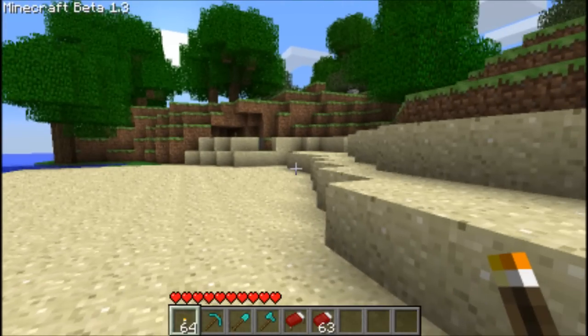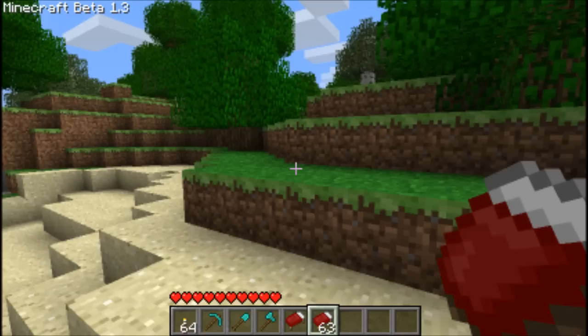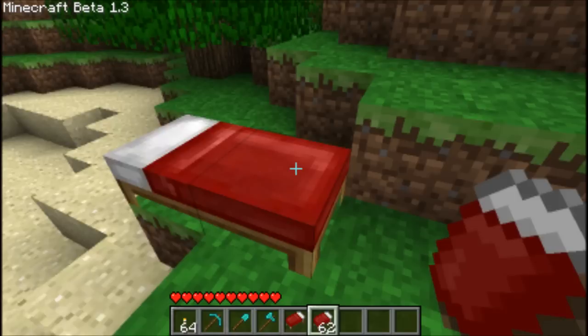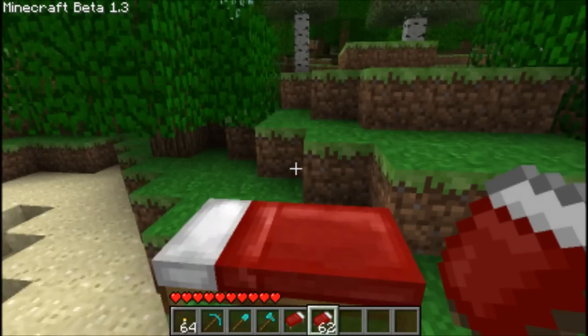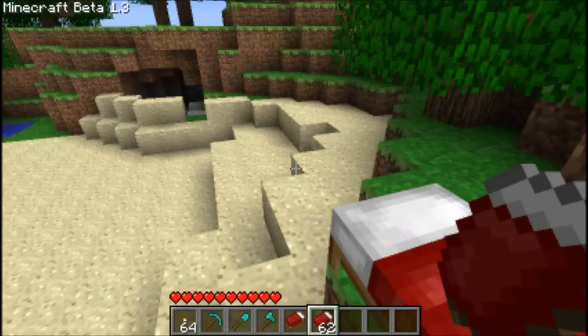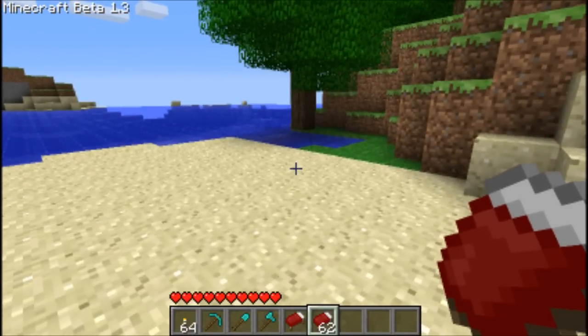If you're wondering what these other items are, I'll show you now — they're beds. You place them down at night and you wake up at the dawn of the next day, and I think that saves where you spawn if you die, so you'll spawn by your bed. I don't know why you get 63 and then 1 of them separately — they're a bit weird like that.